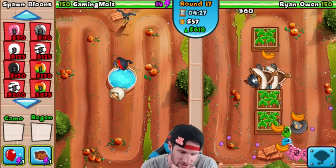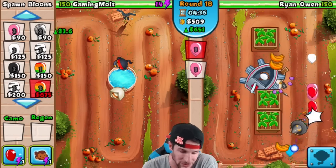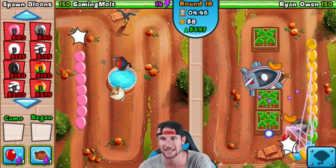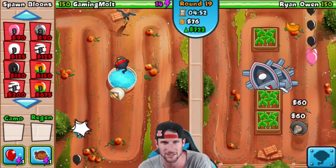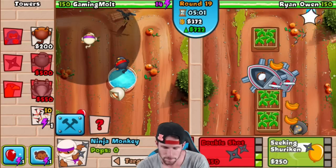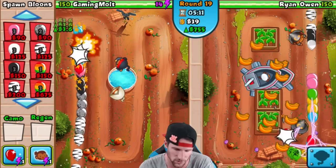Round 19 he can start sending blimps if he wants. I only have two towers down. We're about to get Balloon Jitsu — boom, there we go! We need to get up to 800 eco really soon so we can make more monkeys. We only have two ninjas and this guy has two boats, a wizard tower, and a whole bunch of banana farms that are going to do work on us. Those banana farms are making him so much money — he could send us a MOAB at round 19 and we would be in serious trouble.